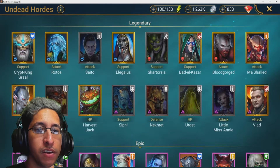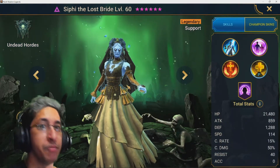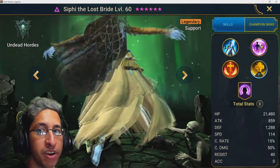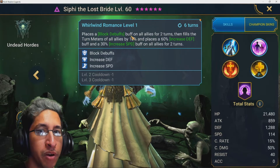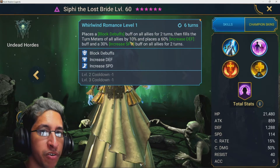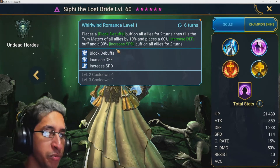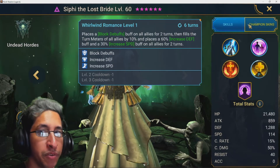The next one is Siphi the Lost Bride, probably the most common OP champion on defense. She places a block debuffs buff on all allies for two turns, fills all allies' turn meters by 10%, and places increased defense and increased speed. Bombs ignore all of that except the block debuffs — so if you can remove that, you're pretty much set.